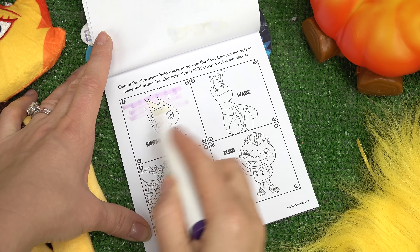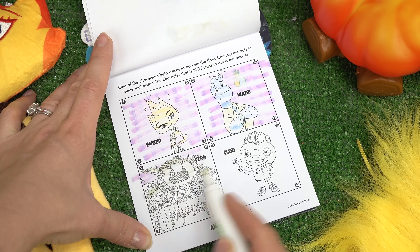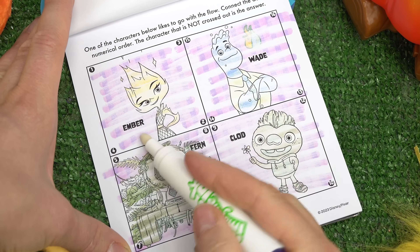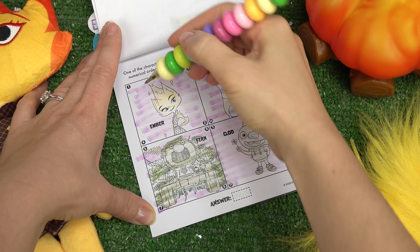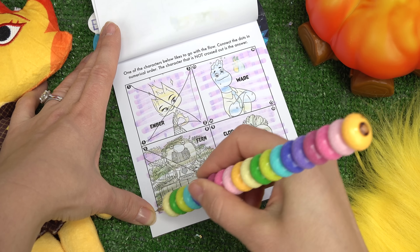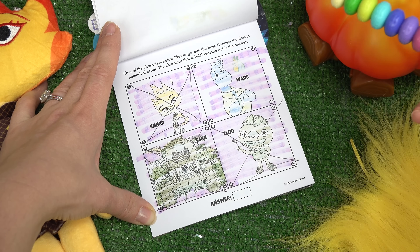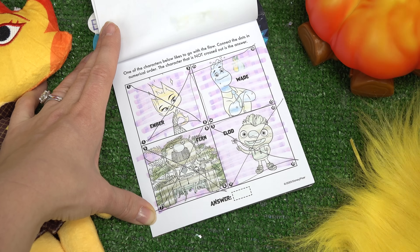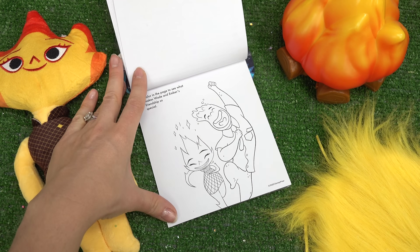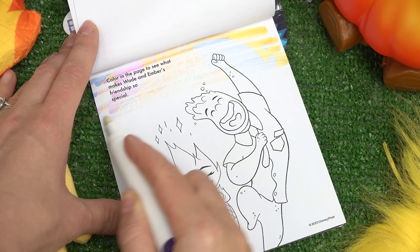One of the characters below likes to go with the flow - who might that be? The character that is not crossed out at the end is the answer. Who do you think it is - Ember, Wade, Fern, or Claude? Let's follow the numbers: one, two, three, four - it's not Ember. Five, six, seven, eight - it's not Fern. Nine, ten, eleven, twelve - it's not Claude. Thirteen, fourteen, fifteen, sixteen - it's Wade! And the icon was right next to Wade.